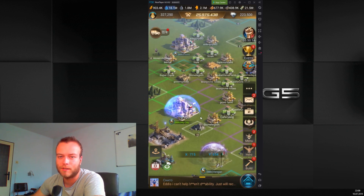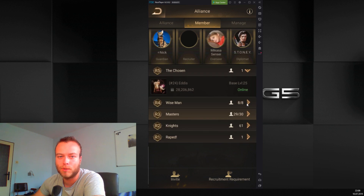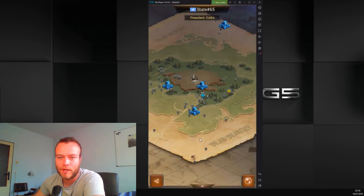So how to attack? Every Alliance has a leadership — one or more people discussing strategy. They choose a starting point: a place on the map where the rally point will be placed. Once the rally point is placed, it's up to members to create a path towards AC1 or AC2, depending on strategy.